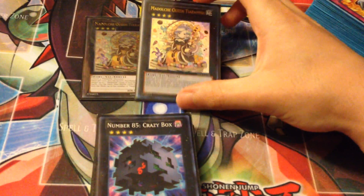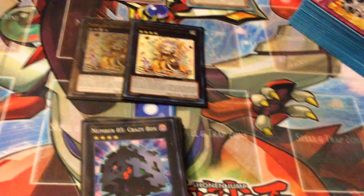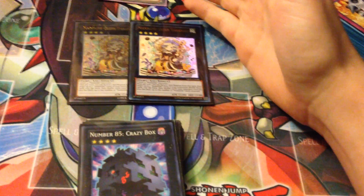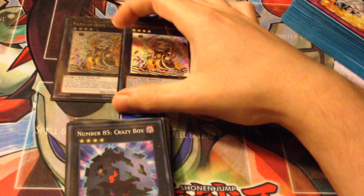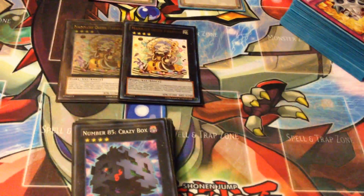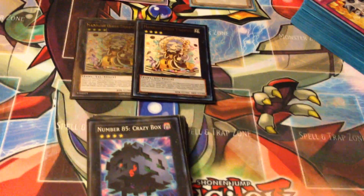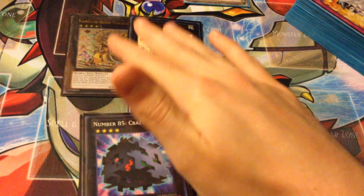For the extra deck, I'm doing double Medulce Queen Tiramisu. Pretty much Tiramisu is like Pleiades on crack — she becomes 2700 attack when you have your field card, so pretty high. You can detach one XYZ material from her to return two Medulce cards from your graveyard back to the deck, and then return two. You can't use it during your opponent's turn unlike Pleiades, but it lets you return two, so it's pretty nice.